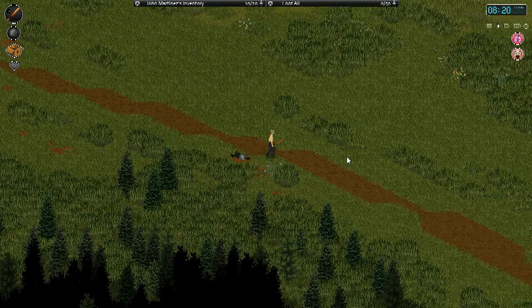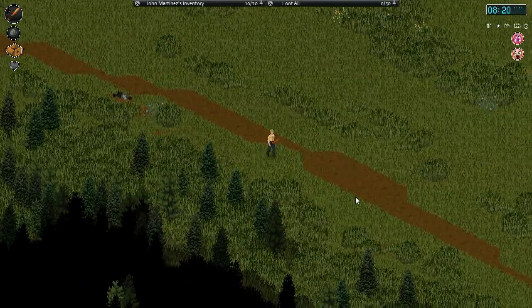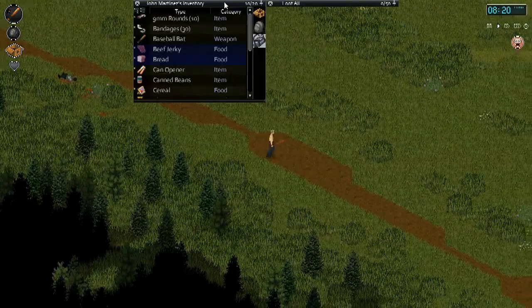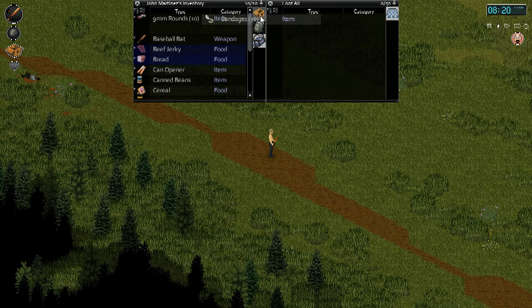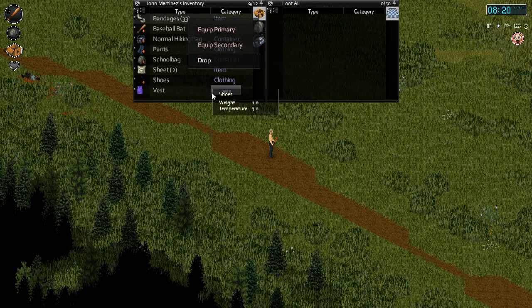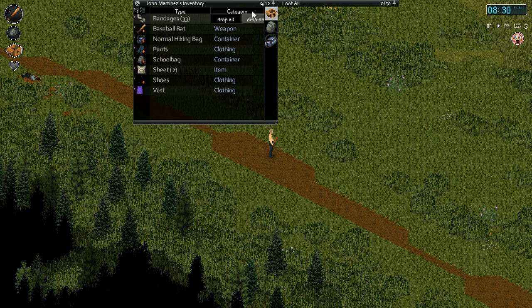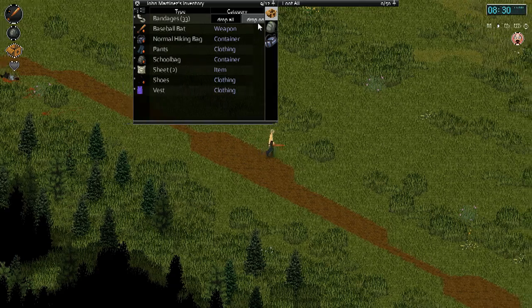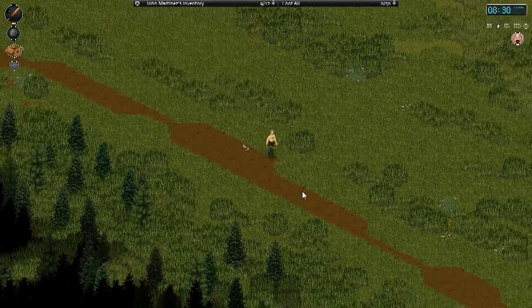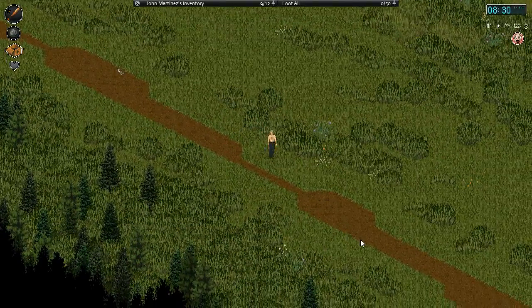Nothing — you have nothing for me. I'm going to drop a bandage here, just one, so that'll let me know that's okay and we can come this way.